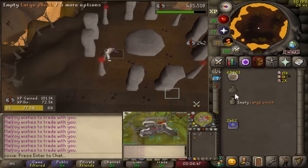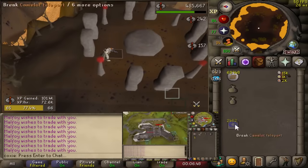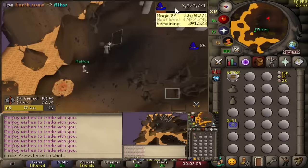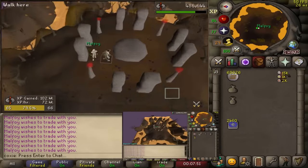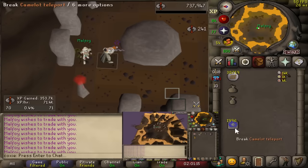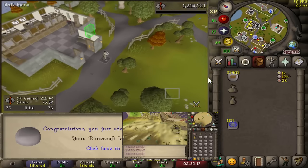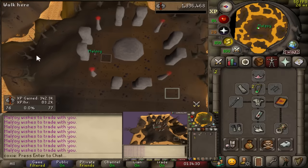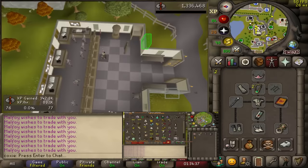I'm getting still over 70K an hour, so I'm happy with it for being new to the method. There is 70 runecrafting. This one plus one method has been so much fun. 75 runecrafting - you know what this means? 75 runecrafting unlocks giant pouch for me. This should greatly increase my rates. I'm super excited. 76, and we are getting 83K per hour doing one plus one lavas with the giant pouch.